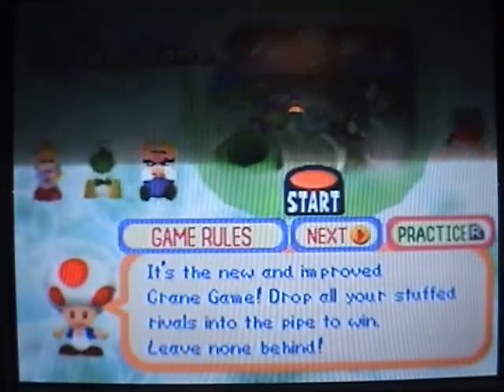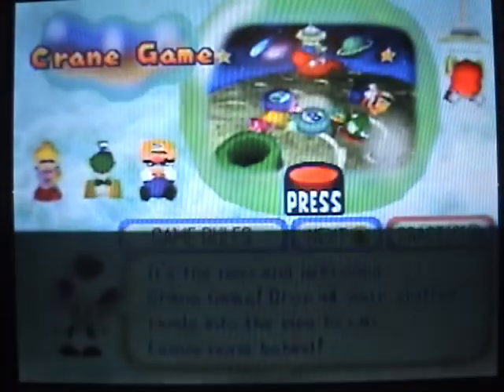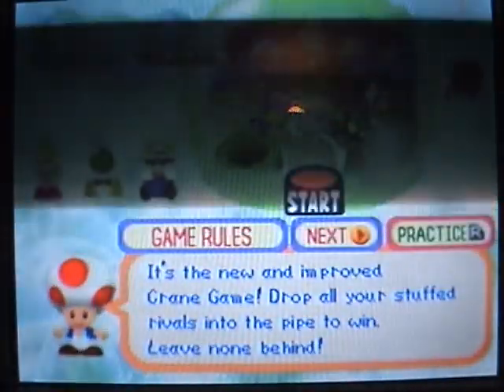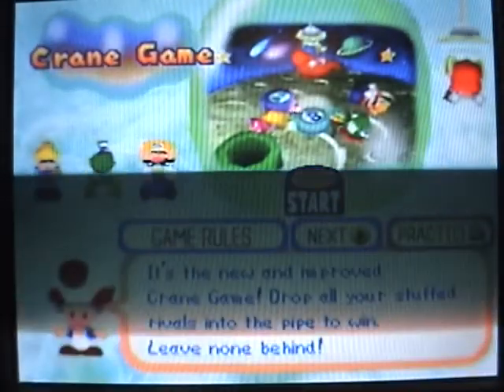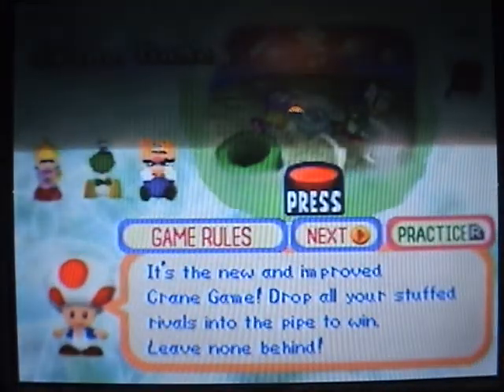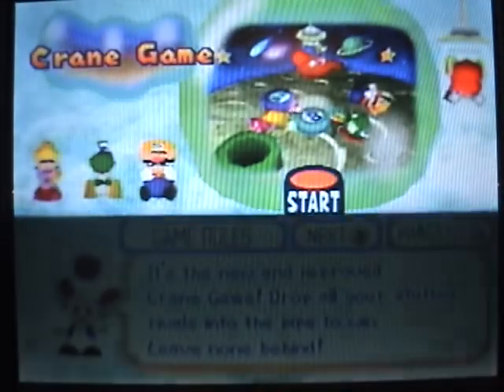Crane Game — okay. Some of the minigames return in Mario Party 2 and they're still stupid, but this one's a little better. There's something I have to mention: in the first Mario Party you could lose coins in minigames, and in this one you could get a third of your coins stolen, which is stupid when you have 180 coins. But now you can only win coins — you only win 10 coins in a minigame.